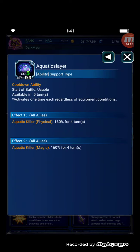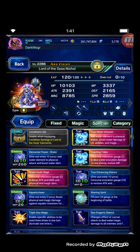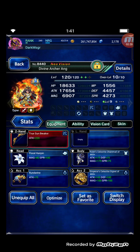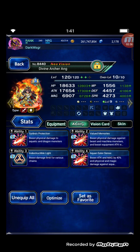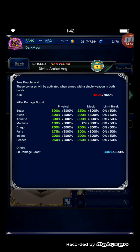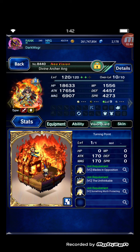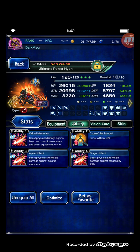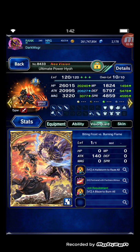Aquatic killer is important here. Next is Ang — you can see the invisible light because mine is EX2. Maxed out with beast killer, aquatic killer, and 250% dragon killer.